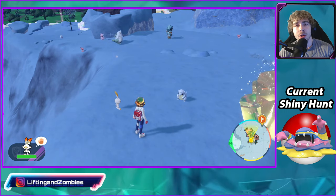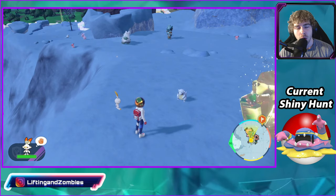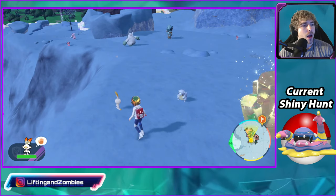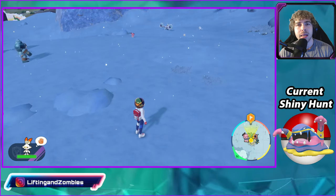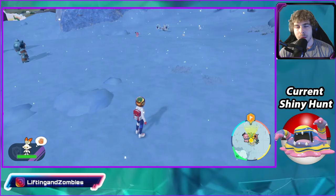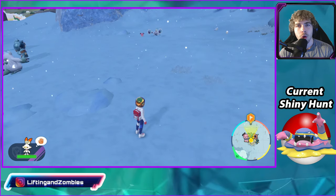To unlock starter spawns, go to the League Club Room and purchase spawns for the Polar Biome for 3,000 BP. You can find Scorbunny here without a sandwich, but if you want to get the Shiny as quickly as possible, you want to make a Shiny Boosted and Encounter Boosted Fire-type sandwich.